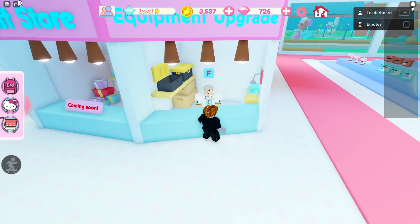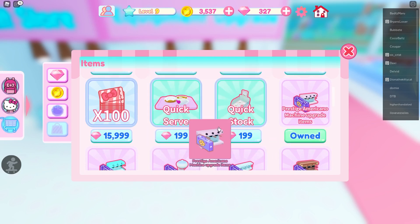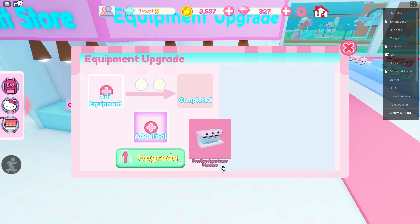Just be sure you buy the right one. We're going after the americano machine, so make sure you get that — unless you have a different one you're trying to go after. This one is the americano. From there, chat with the guy again, click the tool, add it, and you can upgrade.